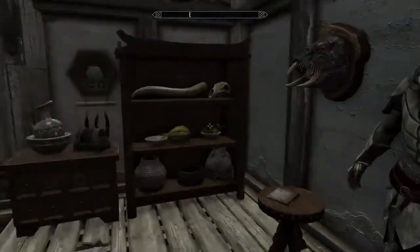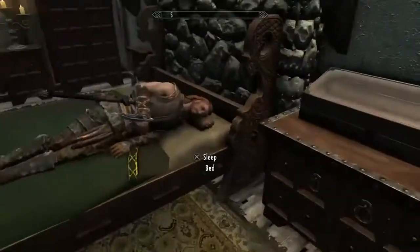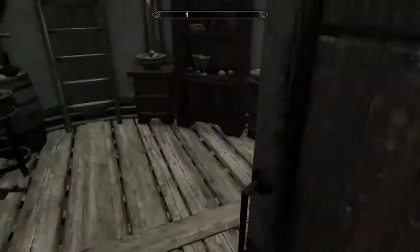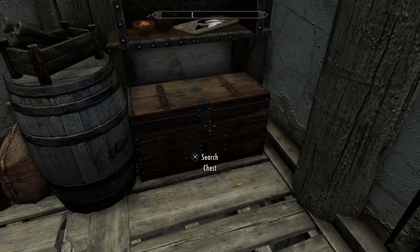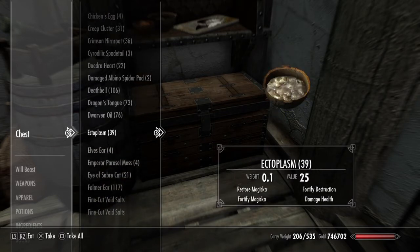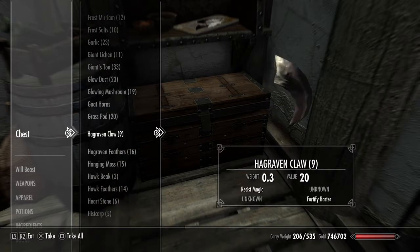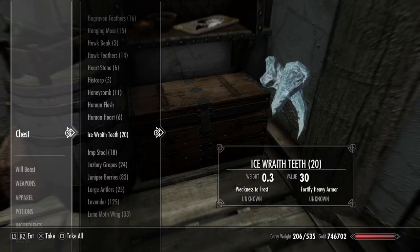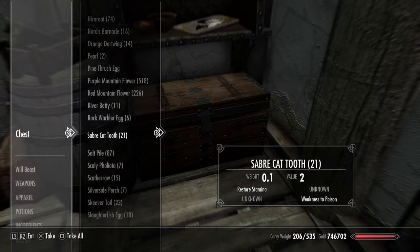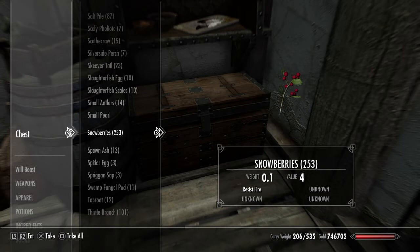Let's start off the DLC - books, big eggs, ingredients are all in here. Quite a lot of stuff, loads of stuff. 250 snow berries, boom. Yeah, it's not too many of them.